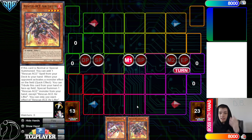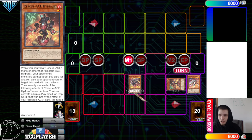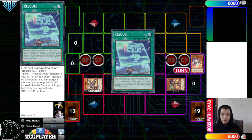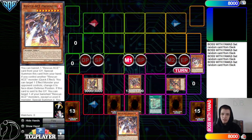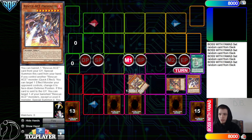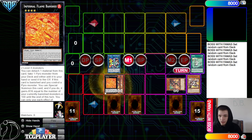The next combo takes Air Lifter plus any blank Rescue Ace monster. Normal Air Lifter, effect, grab Emergency. Emergency, summon Hydrant, send Fire Attacker. Hydrant, grab Turbulence, summon Turbulence by banishing, and then Turbulence effect to go ahead and set four from the deck. Once again including Alert — activate Alert, grab out Preventer, then banish Alert, summon Preventer. Use Preventer plus Turbulence to make Puzzle, then Preventer summons back out, and then use Puzzle effect to make it level four.